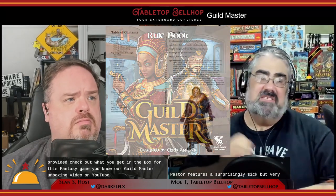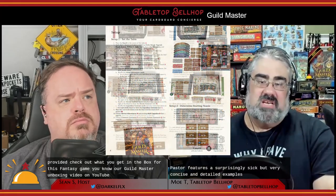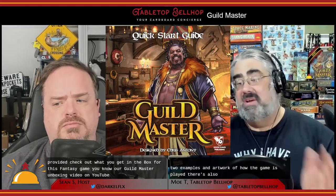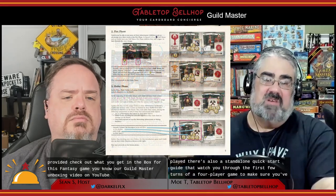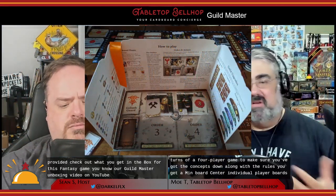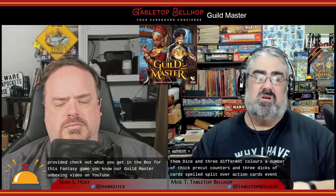Guildmaster features a surprisingly thick but very concise and detailed rulebook with a ton of examples — about 40% of the book is dedicated to examples and artwork of how the game is played. There's also a standalone quick start guide that walks you through the first few turns of a four-player game. Along with the rules, you get a main board, thinner individual player boards and guild upgrade boards, four great-looking player screens with full rule summaries, dice in three colors, thick pre-cut counters, and three decks of cards split over action cards, adventurer cards, and contracts.